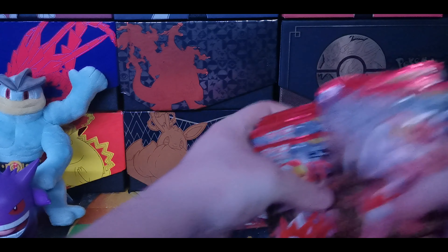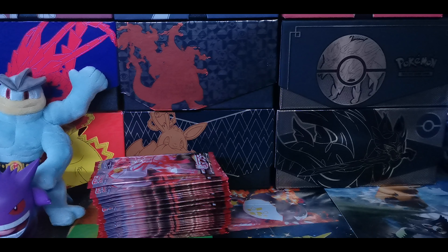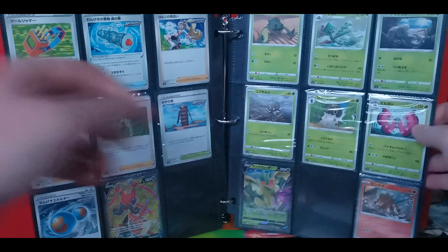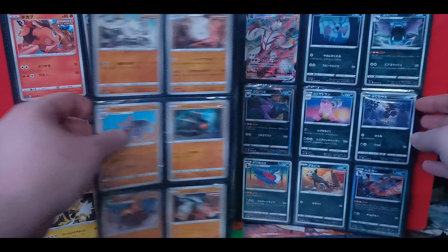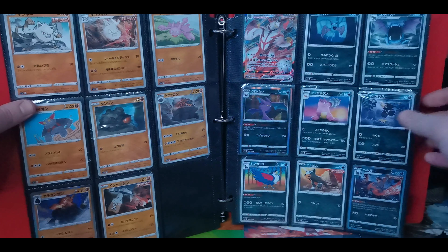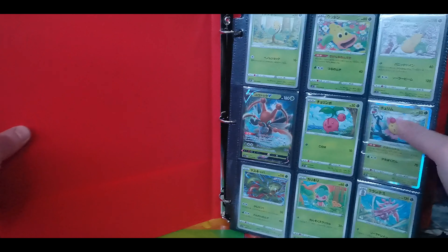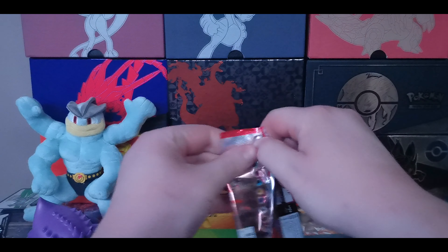In Single Strike, we only need three more cards. Those three cards are as follows: on the bottom middle slot we have Flapple VMAX. We also need the regular Urshifu V - we have the VMAX already. And finally, we need Tyranitar V. Also, like a gold card in today's video will be the alternate art for Tyranitar. So hopefully we can do it.